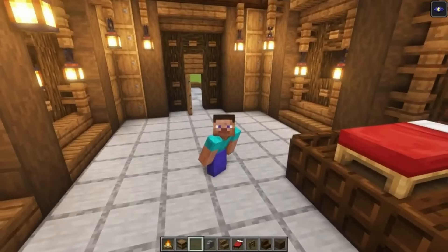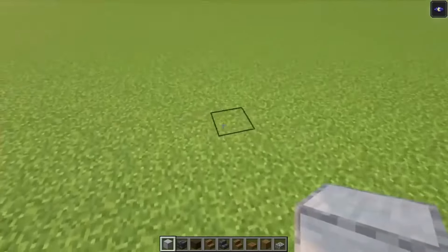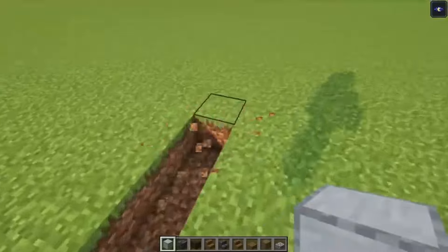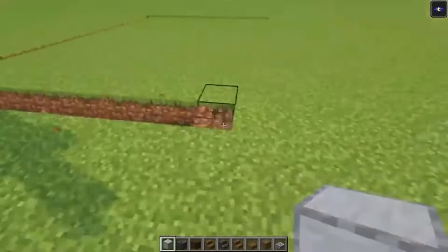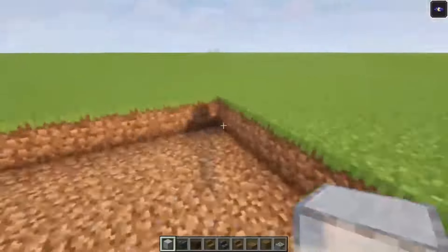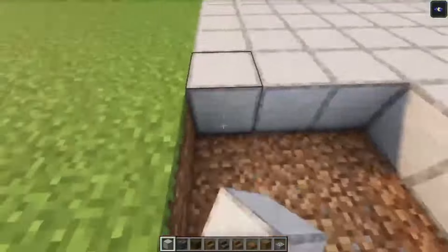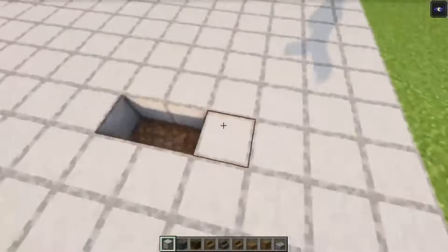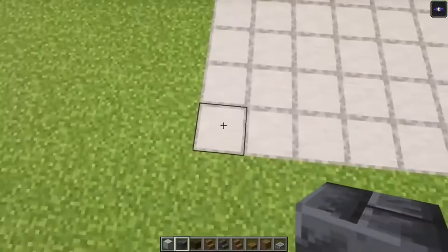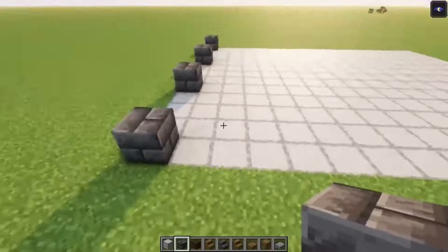Once you got everything, let's get started. To start off you want to have a 17 by 13 area and we are going to replace the floor with some smooth stone. Then you want to take some deep clay bricks and we are going to indicate the pillars. So you want to place a block over here, skip three and then add it in again. We are going to do this all the way around.